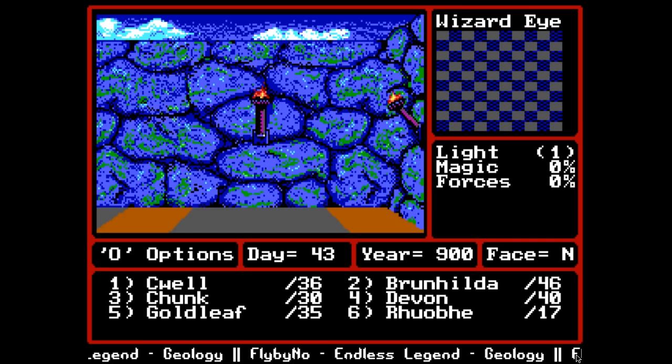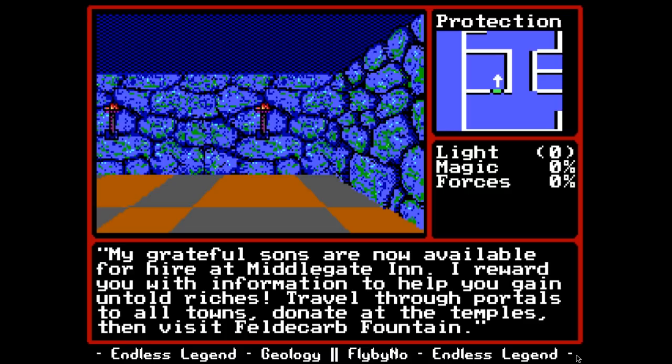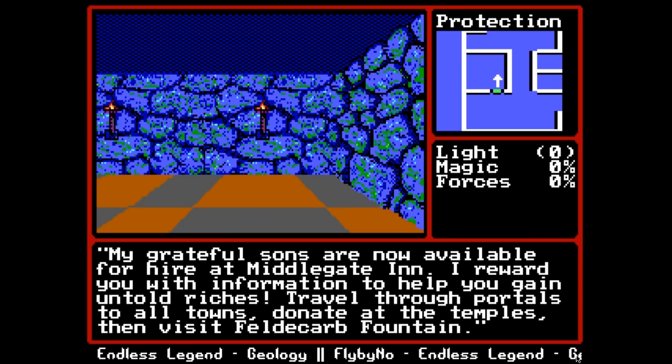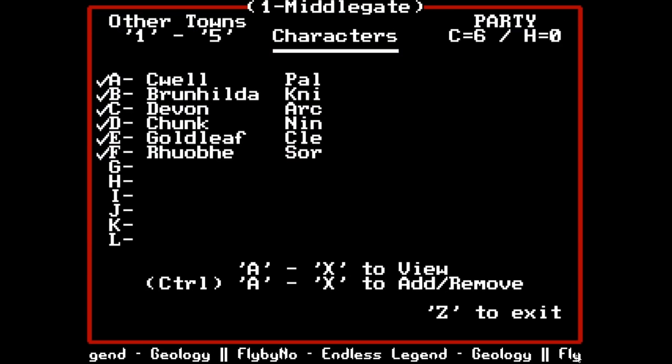Back in Middle Gate - we're going to rest, hit the tavern, and the fountain. Nordana says: 'My grateful sons are now available for hire at Middle Gate inn. I reward you with information to gain untold riches: travel through portals to all towns, donate at the temples, and visit the field carb fountain.' Her children are for hire in the tavern - hit space and we can see two hirelings: Draug is a barbarian and Sir Hyrin is a knight.